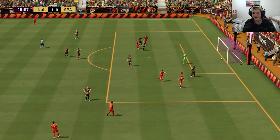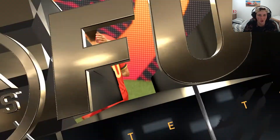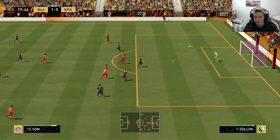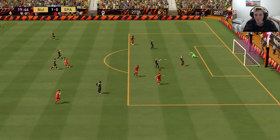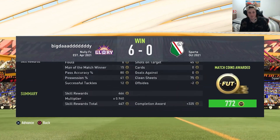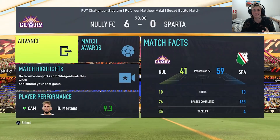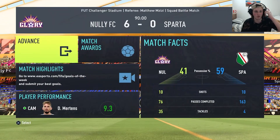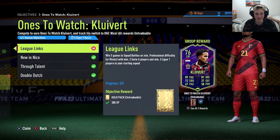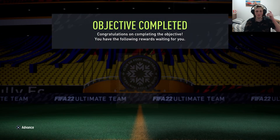Oh, Mertens! Son! This man is lethal. That's the end of the game — we won 6-0. Someone got a hat-trick, all that good stuff. It's squad battles, but I think that means we've got Clivert! Yes sir — we've got Clivert! We've done everything now. We get a gold pack from it — happy days. But the big dog, we've got Clivert. Let's claim him.